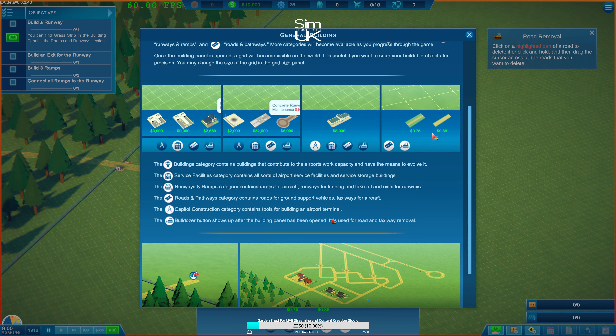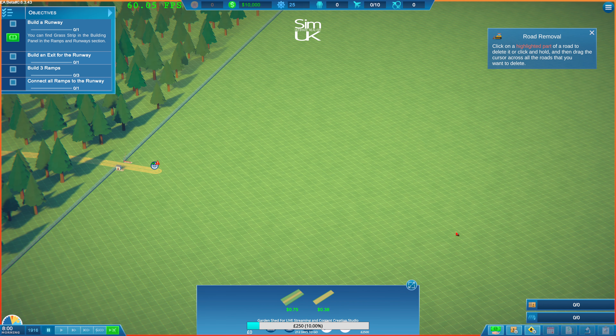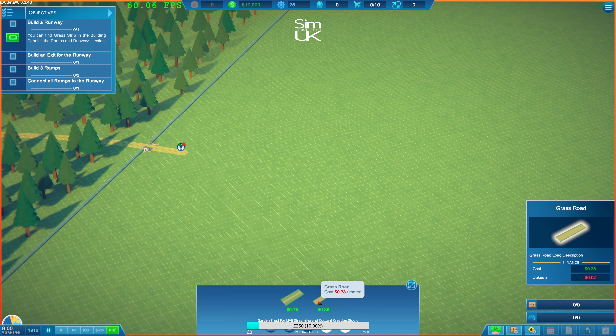The buildings category contributes to the airport's work capacity. Service facilities contains all sorts of airport service buildings. Runways and ramps contains ramps for aircraft, runways for landing and takeoff, and exits for runways. Roads and pathways contains roads for ground support vehicles, taxiways and aircraft. Just looking at the picture here, it looks like I should really be building a road first. This is going to be rather in depth - grass taxi, grass road.